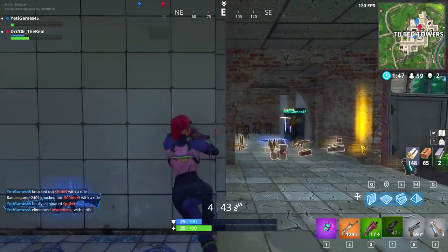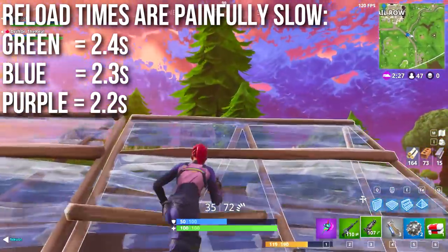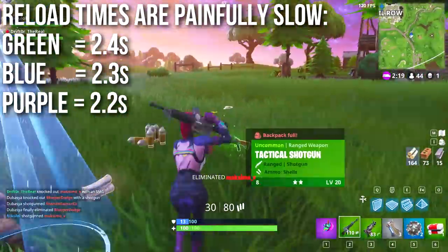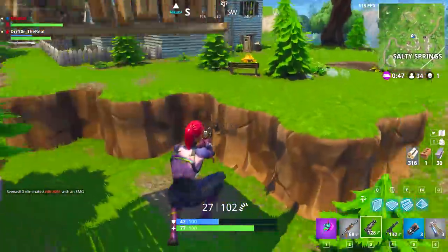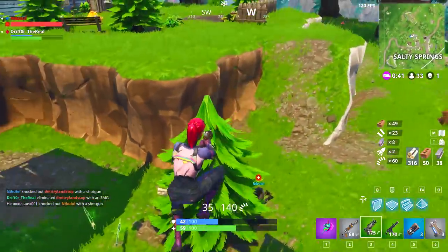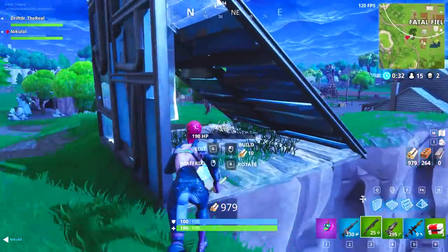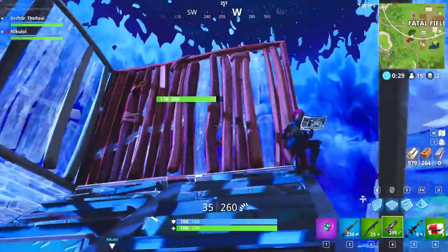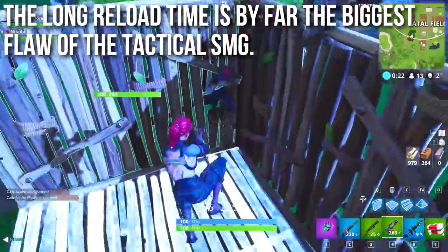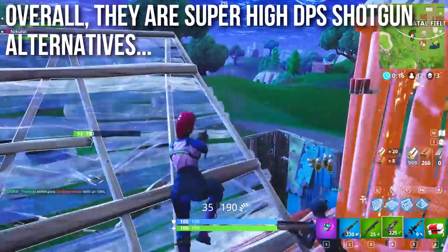The biggest downside for the tactical SMG is reload time — these are just painfully slow. The green is 2.4 seconds, the blue is 2.3 seconds, and the purple is 2.2 seconds, so every single one takes over two seconds to reload. Compare that to a shotgun where you put in one shell at a time quickly and each shell can theoretically kill almost anyone, getting you back into combat fast. With the tac SMG once you start the reload you have to go through the whole thing, and those two seconds of downtime got me killed more than anything else while researching this video.